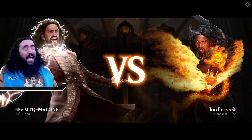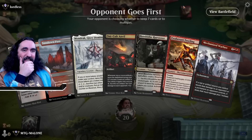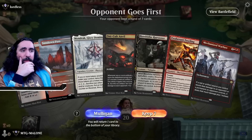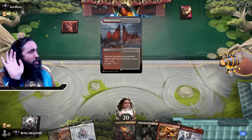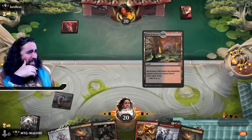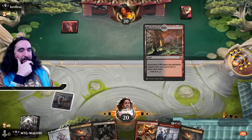I upgraded my settings slightly — it should be looking very nice now. I like the hand, thanks to the Bloodtithe Harvester, I'll keep it here. Even though we're up against Mono Red going first — I pre-recorded this, my friends. What even is this madness?